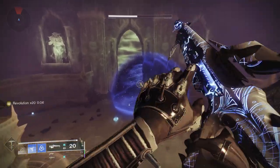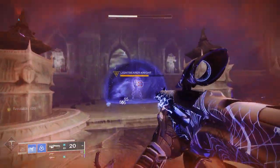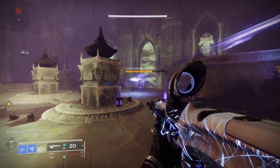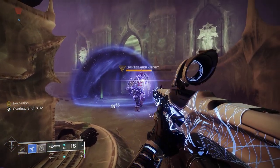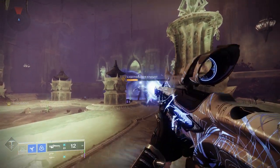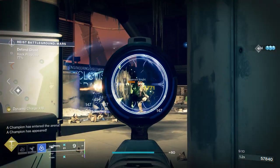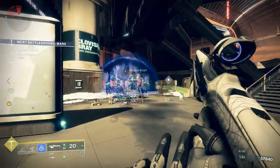On top of that, Whisper of Rending does actually work with the exotic perk — when you do the Revolution you can hold and hip fire for an absolute ton of damage. Just to clarify, Whisper of Rending works with the Revolution, the exotic trait on Symmetry. It's a really nice bonus, and all of this together makes for a really solid scout rifle.